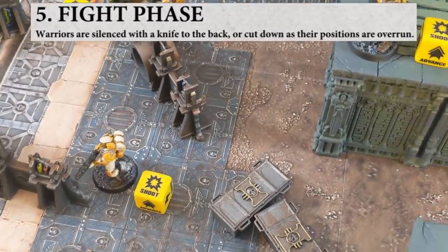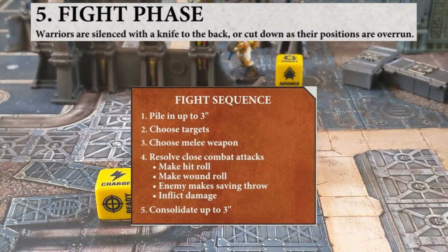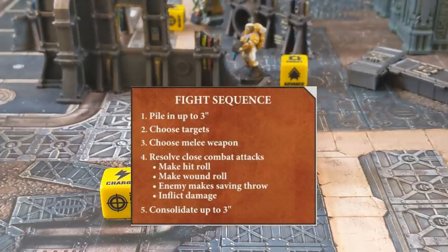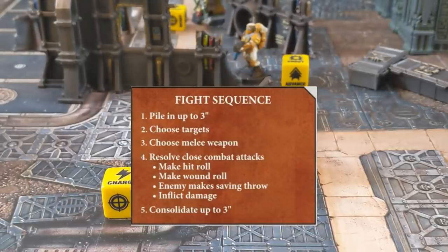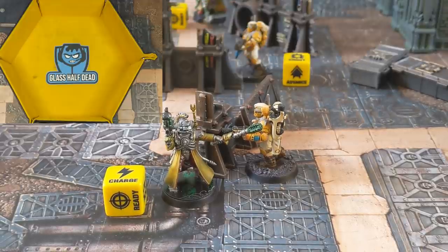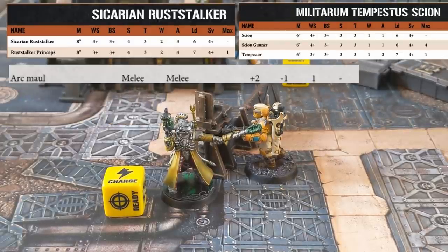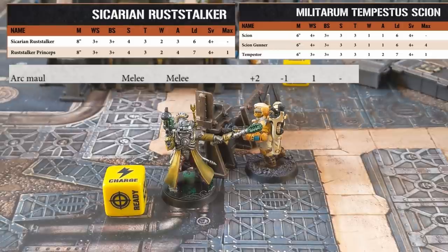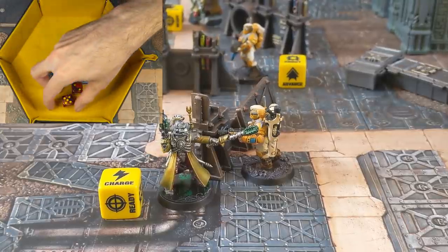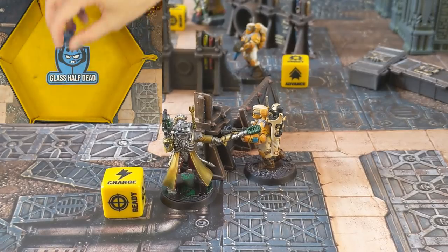Much like the shooting phase where all readied models shoot first before alternating begins, in the combat phase all models that have charged get to attack before any others. As only the Admech models have charged, they will both be able to attack before the Militarum. We start with the Admech leader who has an Arc Power Maul. He's got 2 attacks and hits on 4s, which he does. He's normally Strength 3, but the Power Maul gives him plus 2, making him Strength 5. As Strength 5 is higher than the Scion's Toughness 3 but not double, he wounds on 3s. He wounds with 1 and has AP minus 1, taking the Scion's 4+ save to a 5+, but the Scion makes it and the attack ends.